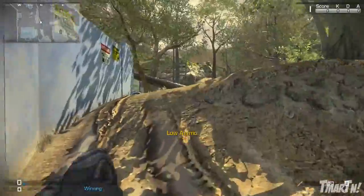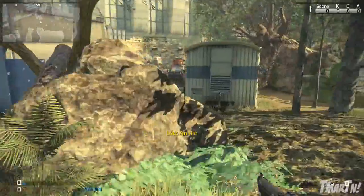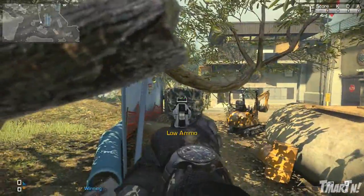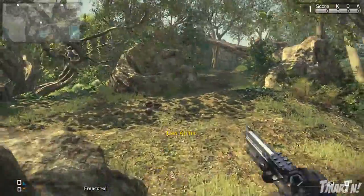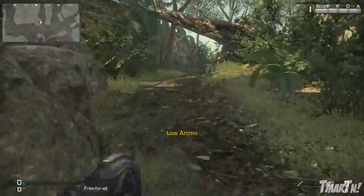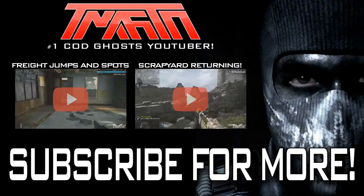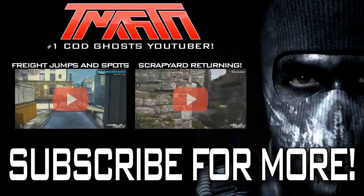But yeah, there you guys have it — those are my jumps and spots for the map Prison Break. I hope you guys enjoyed the video, and just make sure you put that truck spot to work right there. That one is one of the best spots in the game and it nets me so many kills every single game. I want to make sure you guys know about it as well, so thank you guys so much for watching. I'll catch you guys later. More jumps and spots episodes coming soon — check out these other two Call of Duty videos if you haven't seen them yet, and I'll catch you guys later. Peace out.